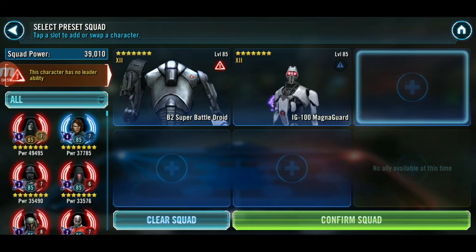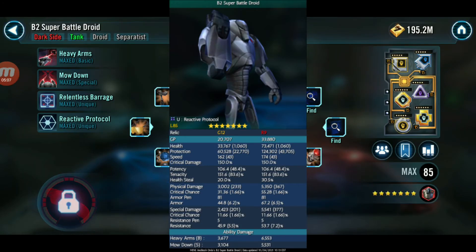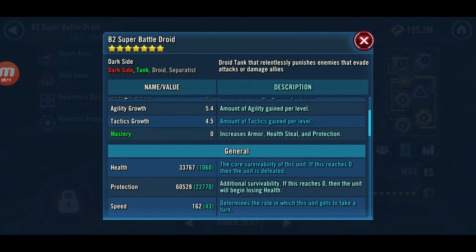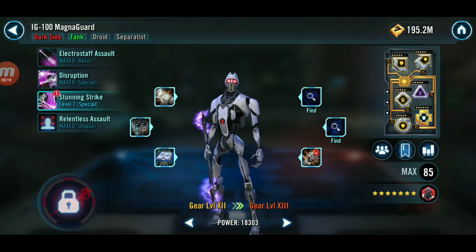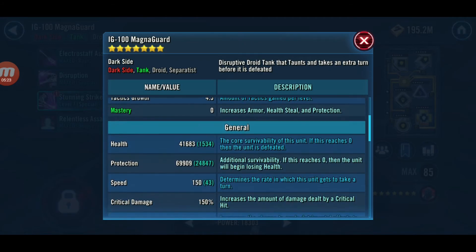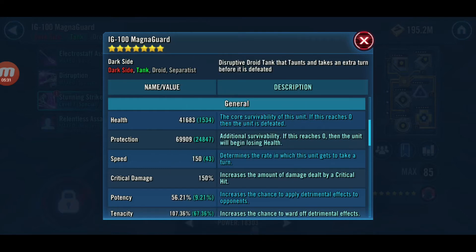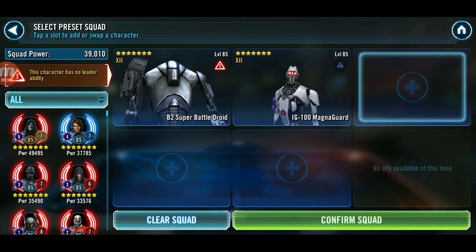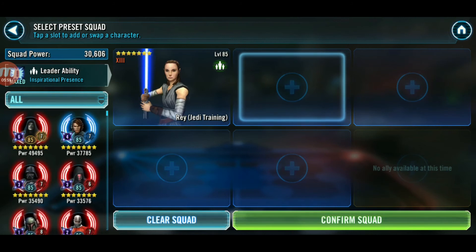Number 8 is the two droids from General Grievous squads — a little higher on the list because it makes sense to keep them tanky. Having B2 sitting there with high tenacity and potency mowing down enemies, while Magnaguard stays alive, makes the whole team more durable. B1 tops everyone's health back up when General Grievous consumes his teammates' health and protection, so having them tankier is great.